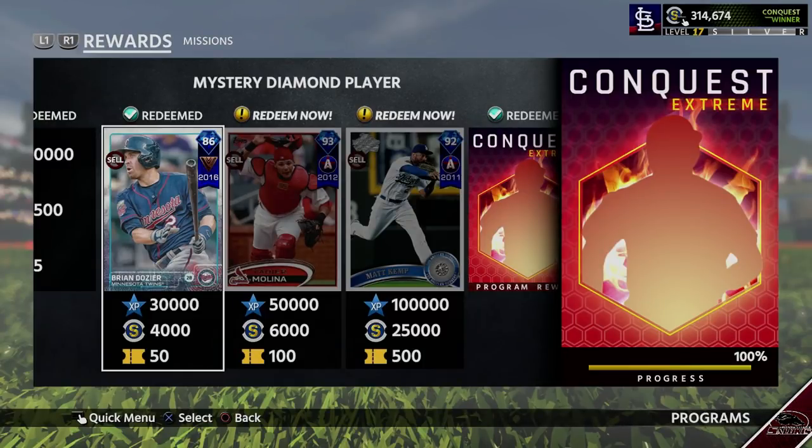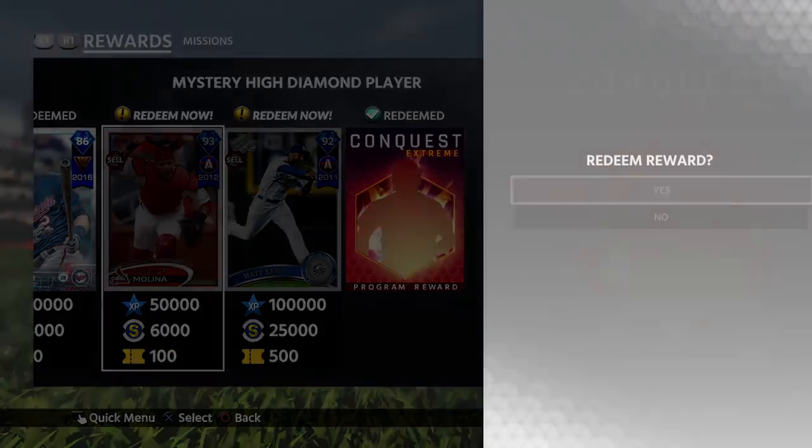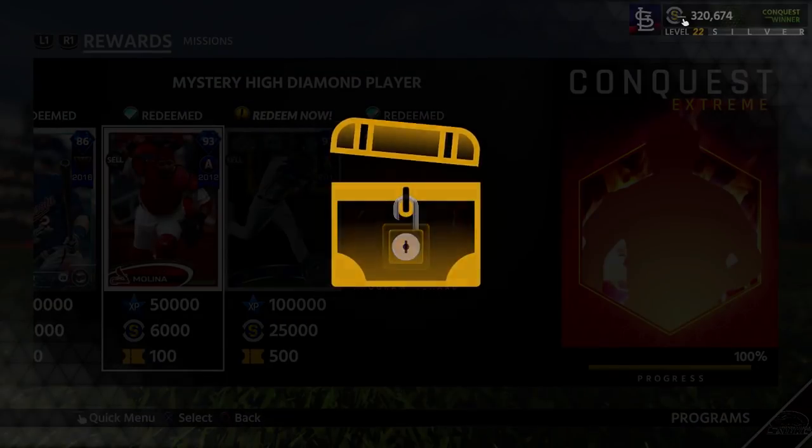Hey guys, this is Carnalbird5 and today I have a video explaining and giving some tips on how to beat Conquest Extreme. Bear with me, this is going to be a long video. I'm going to give all the routes for you guys. Here are the last three rewards: you get the Molina and the Kemp, plus you get 35,000 stubs.